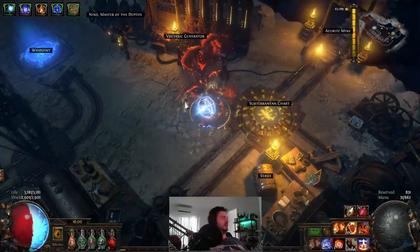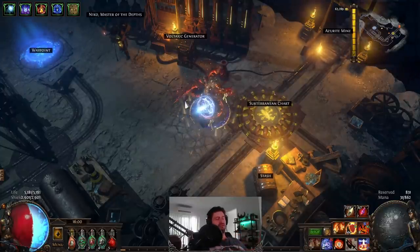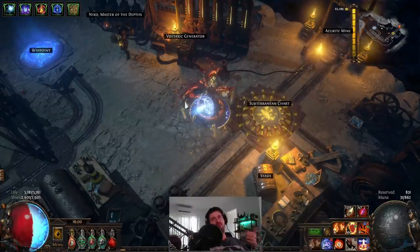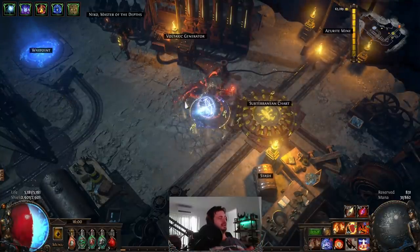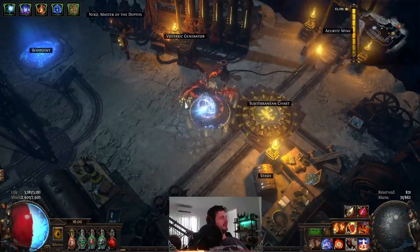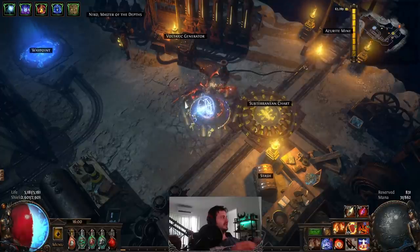Welcome back, filthy exiles. In between playing Tiny Tina's Wonderlands, I'm finally getting around to doing my delving guide that I do each league. We're going to cover changes to delving in 3.17, market biomes, anything else you need to be aware of, and I'll run you through how to find fractured walls. I'll also link a video on how to kill the Crystal King, which is one of the easiest fights in the game.